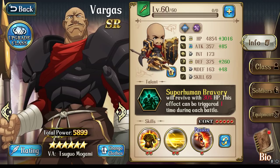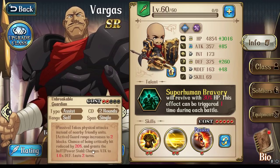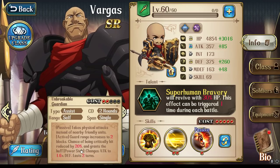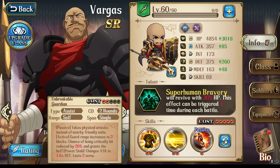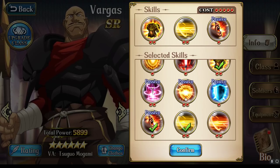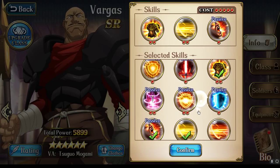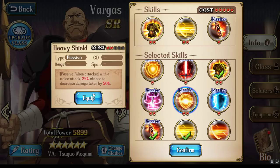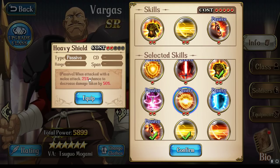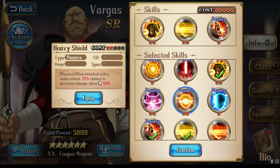Defense should be your top priority. The reason for that is Vargas relies heavily on the power stat buff that he gets from his skills to do damage. Looking at Vargas' skills here really quick, you'll see that he has a pretty decent variety of skills available to him. He has Heavy Shield, which I personally don't recommend. It's a two skill point cost skill, and at only 25% chance to activate, it's so unreliable that I just cannot recommend using this skill.